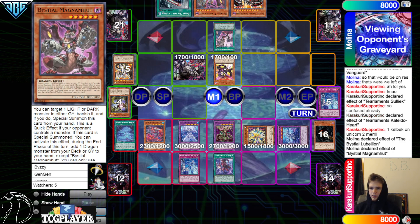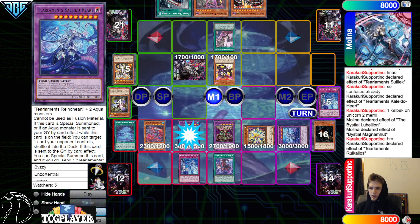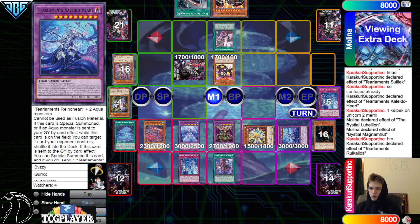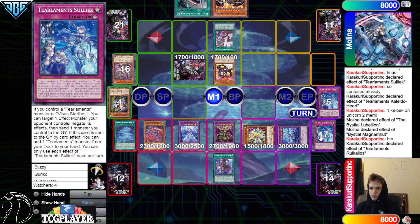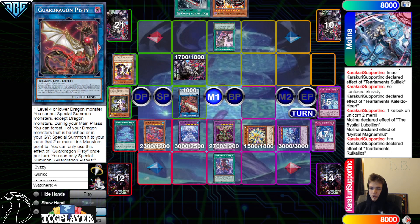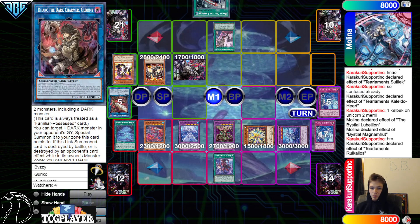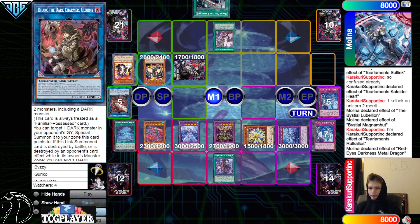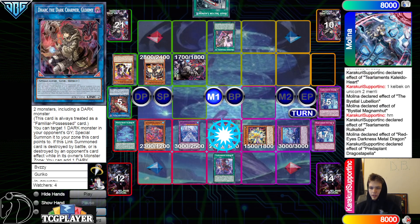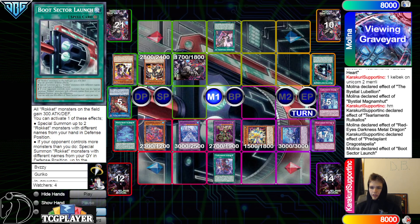Activate Magma targeting a card in the graveyard — looks like they targeted Mothman. Chain Rukalos to negate and destroy. Send Solik, thumbs up. Rocket Caliber makes Pisti, then banish Pisti to summon Red MD. They do have Boot that can soul charge.